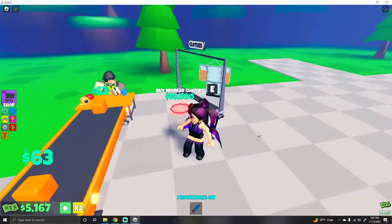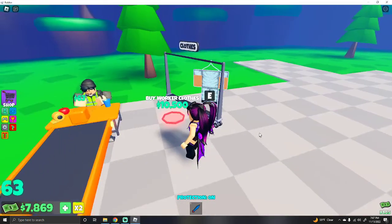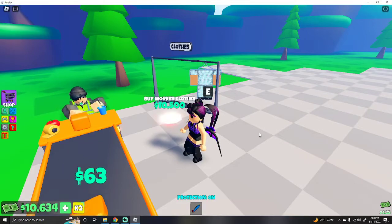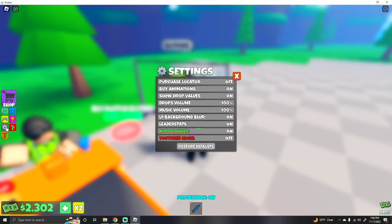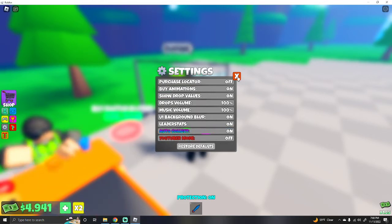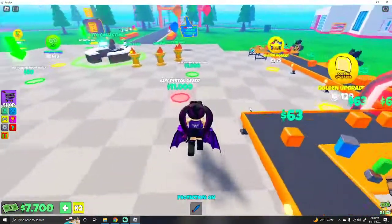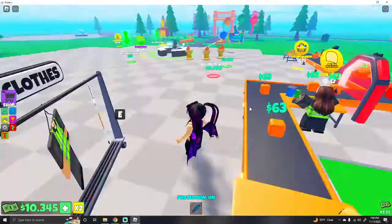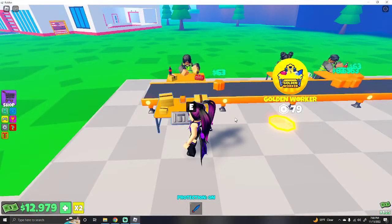A lot of this stuff you don't really need, like the clothes. I guess maybe you can change into them — I'll try, let's see what all the clothes look like. I actually didn't really pay attention the first time. I would suggest if you are really lagging in tycoons to turn anything off that you can, and also join a small server — it will definitely help out a lot. I don't want to wear that ugly worker outfit, okay maybe doctor clothes.